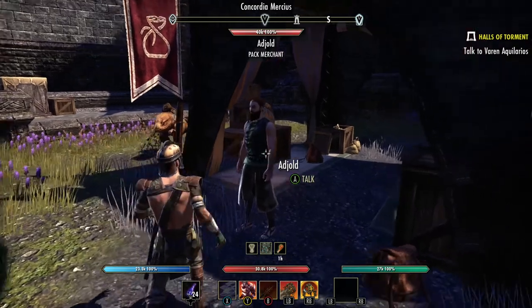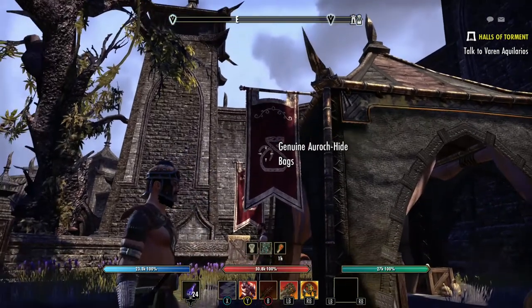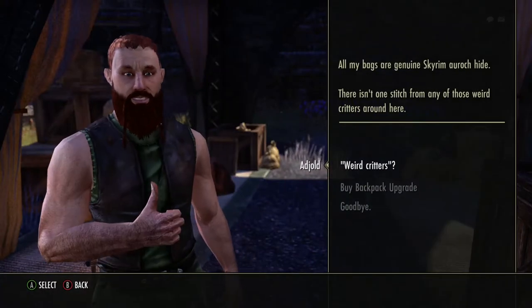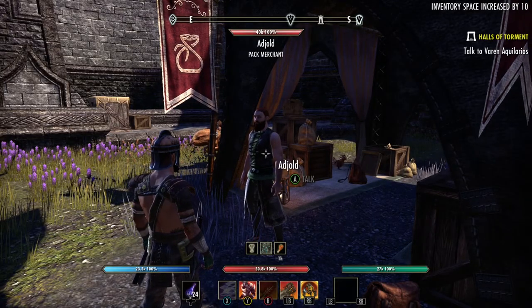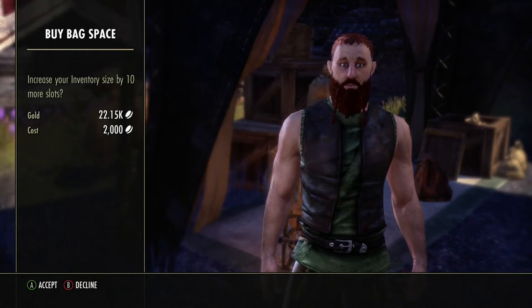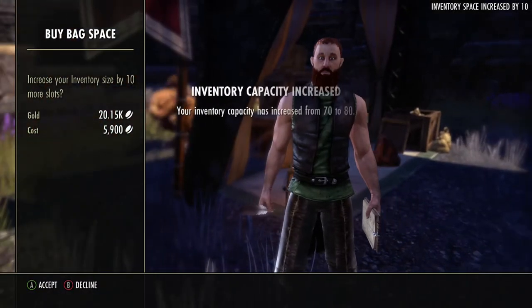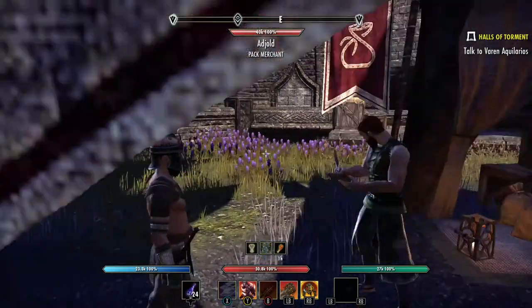I'm outside the pack merchant. Look for this symbol — it looks like a burlap bag with a rope around it. Come talk to him and select Buy Backpack Upgrade. Your first upgrade is really cheap, so go ahead and accept it. If you have enough gold, upgrade as much as you want. The next one after that is 2,000 gold, and it incrementally gets higher. The one after that is 5,900 — a little too high for me right now — so I want to keep my gold for other things.